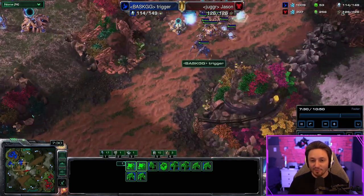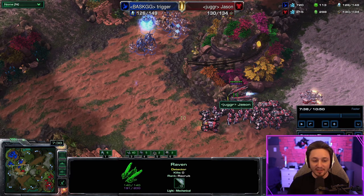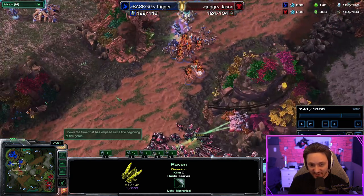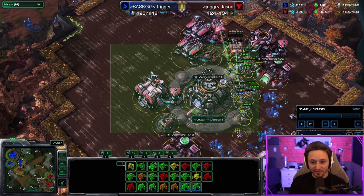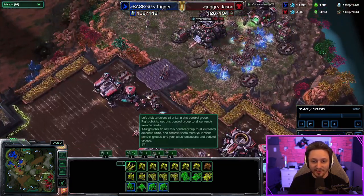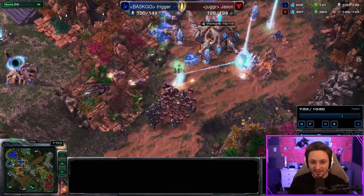The Protoss has a high templar in the army and I notice it quickly. The second I see a high templar I immediately fire seeker missile — you should never wait. If you see a high templar, dive-bomb seeker missile every time, because you'll get feedbacked so fast you won't have time to drop turrets or disable units. Seeker missile is the only thing you can do there. The raven might have done more back at home, but it should come with the army — the seeker is a big deal.